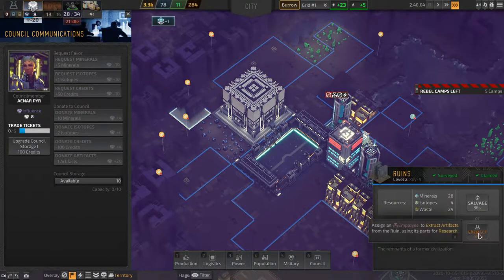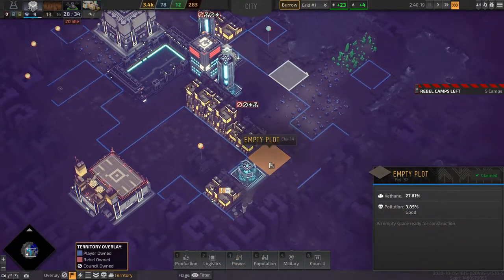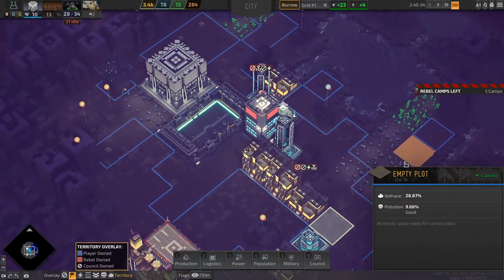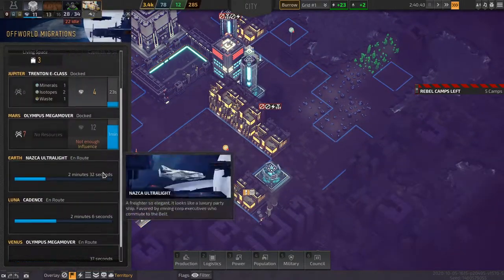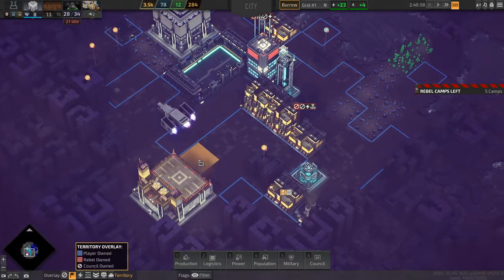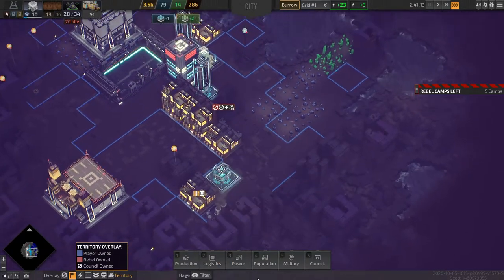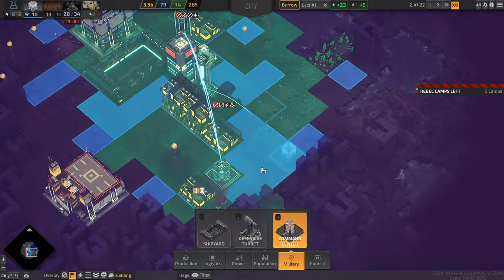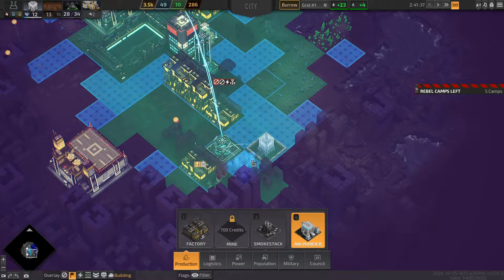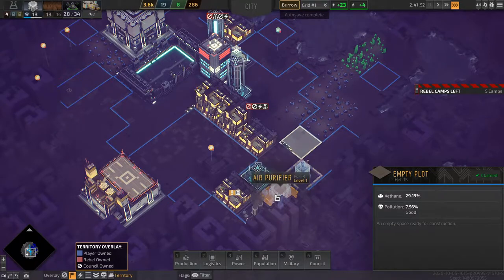Okay, for this I'll get the red artifacts. I guess I can get this just for the isotopes. Now I can get the command center. We can also get the air purifier, just to get rid of some of this pollution.